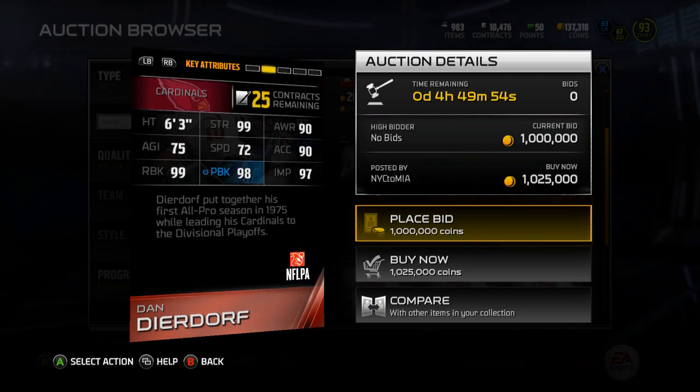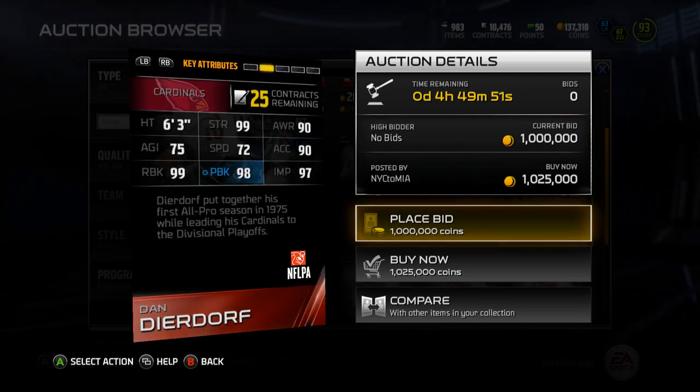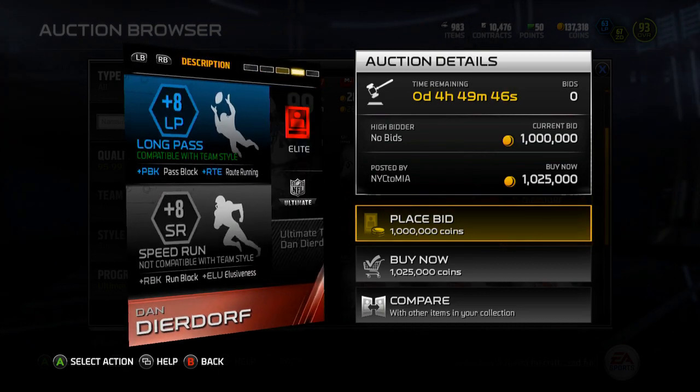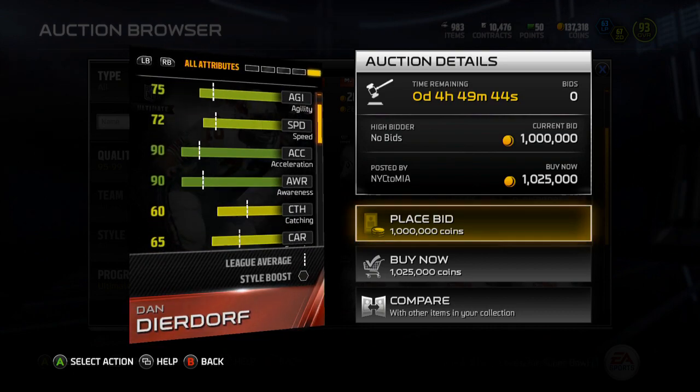Dan Dierdorf has 99 strength, 90 awareness, 75 agility, 72 speed, 90 acceleration, 99 run block, 98 pass block, 97 impact blocking. Let's go into stats here.